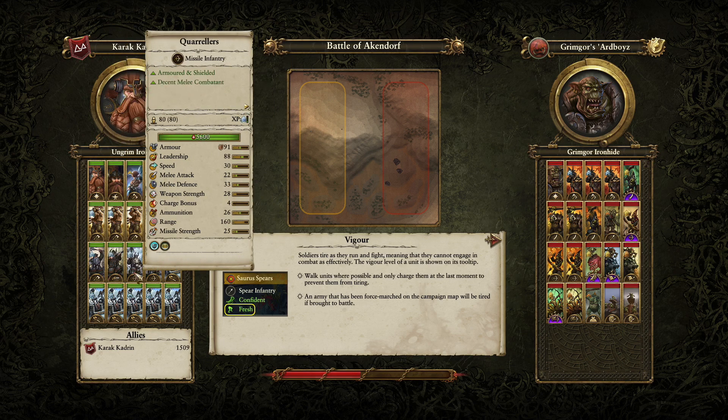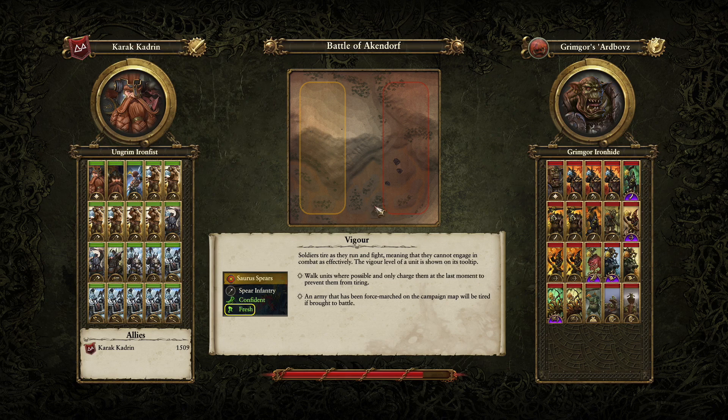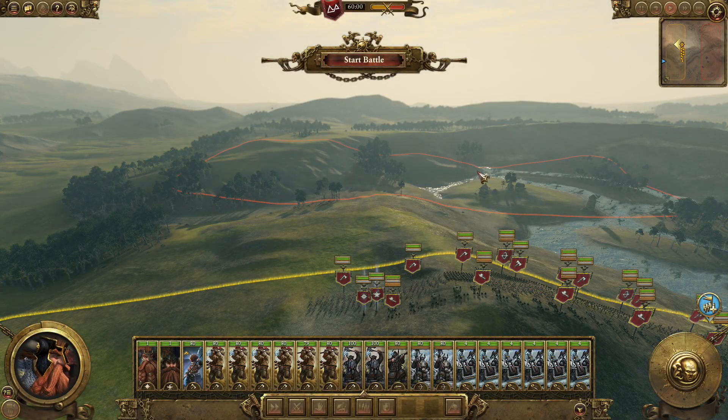This is my main army — quite a few Slayers, a little bit of range, and then six Grudge Throwers that tend to hurt quite a lot. The enemy probably has some charge potential — they are the greenskins after all — but also quite a few ranged units that should get countered by my Grudge Throwers. They have some siege too, so we might suffer some losses. I'm not too afraid of Grimgor Ironhide personally because my two heroes are pretty powerful with nice weapons — the Dwarfs can craft those, which is a really cool aspect.